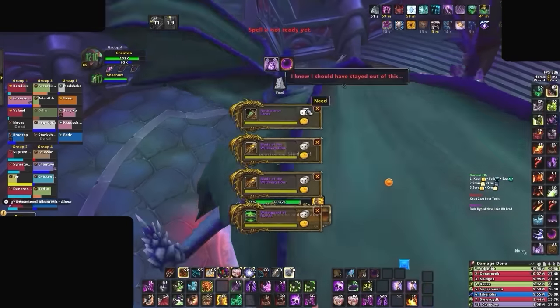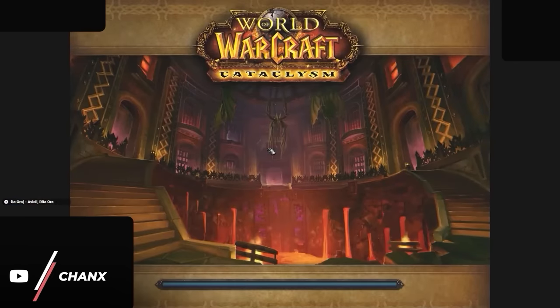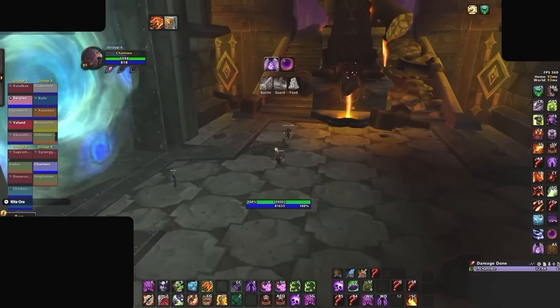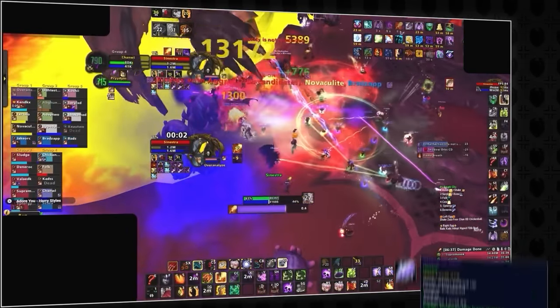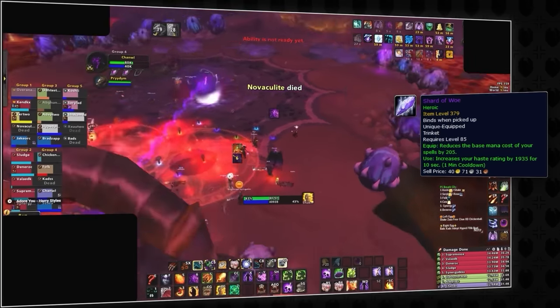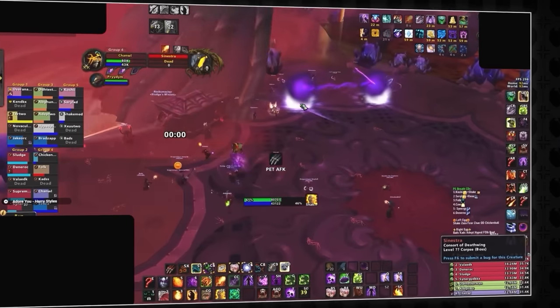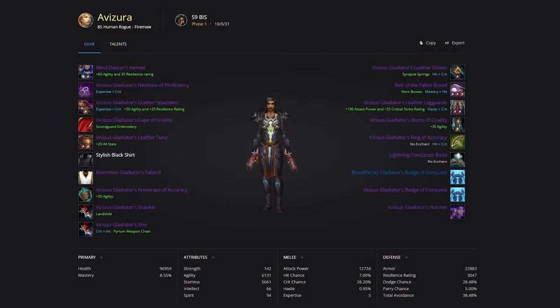Now it's time for the massive elephant in the room: raids. If you want to be ultra sweaty and on the cutting edge, some of your best in slot pieces might come from heroic raids in season 9. The item level of most heroic raiding gear is 372, putting it a few points above Vicious Gladiator. Heroic Sinestra from Bastion of Twilight even drops 379 item level gear. But does missing out on this gear mean you're doomed to failure? Of course not — the overwhelming majority of your best in slot gear will be Vicious Gladiator's pieces, and those nerdy PvE pieces will only give you a slight advantage.